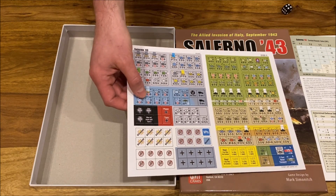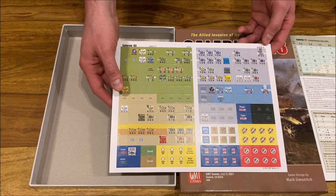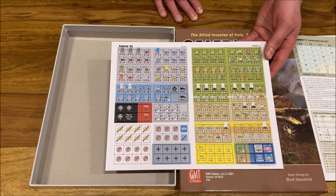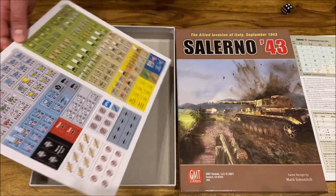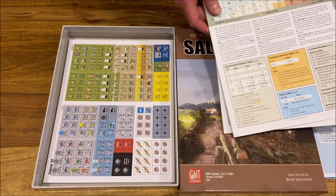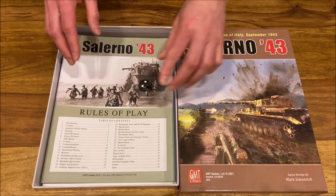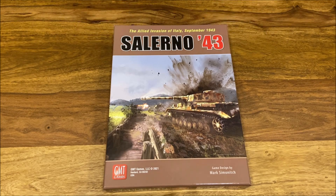Probably I will need some counter clipping — you know that I love to have my tokens rounded. But other than that, this is the usual high quality of GMT production. Can't wait to bring this to the table. This will be very much suitable for the solo game, definitely pushing the landing units forward and trying the best with the Germans to react. So this is all we got in the box: counters, player aids, setup and reinforcements, map and rules of play, plus one die. And that was exactly Salerno 43, the newest title from Marc Simonich, which I hope to bring to the table as soon as possible.